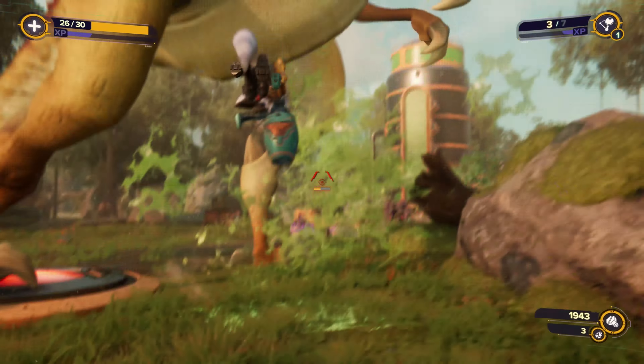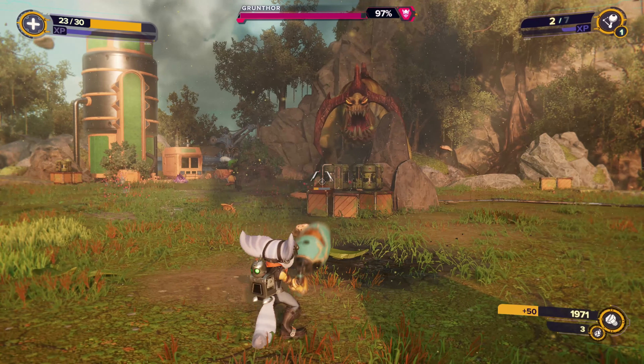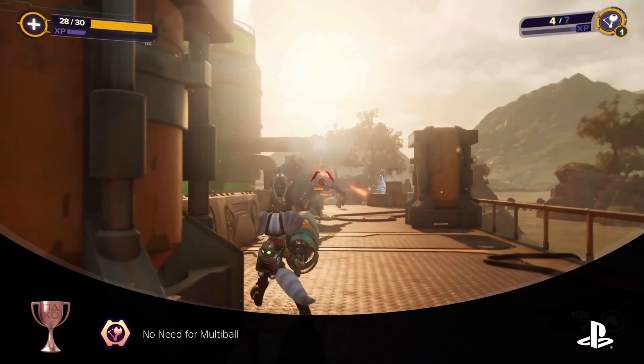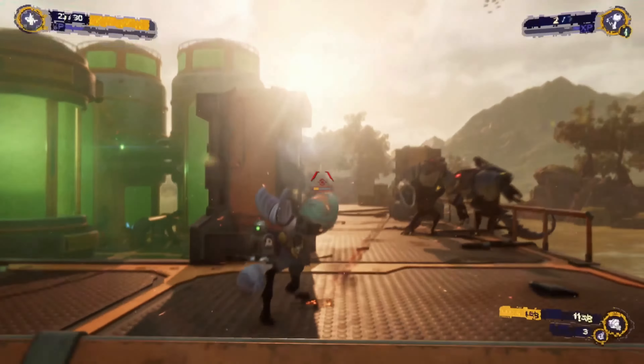I don't have the trophy pop here — it actually popped a little bit earlier. For some reason my trophies are being blocked by a gameplay recording message, so I can show you in my trophy pop video. Just shoot past an enemy and have that ricochet round come back towards you and kill two enemies.